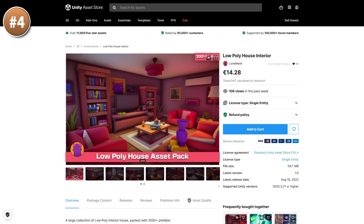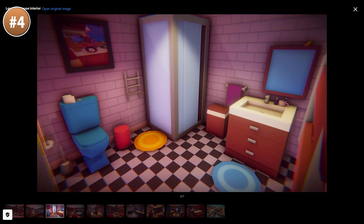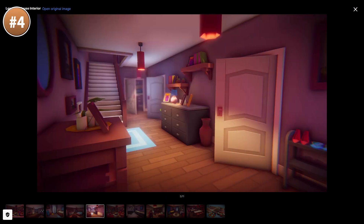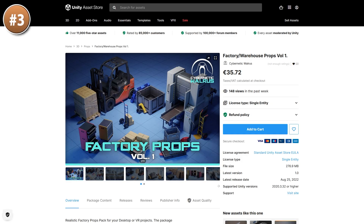If you're making something in the vein of The Sims, then check out this low poly house interior. Everything looks really nice and cozy — you've got tons and tons of props, over 2000. There's a fully set up scene as well as a scene with all the props.